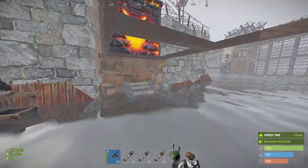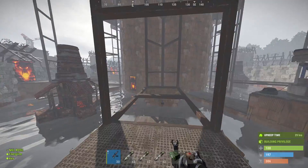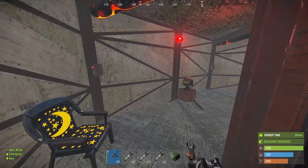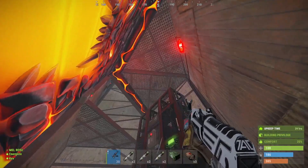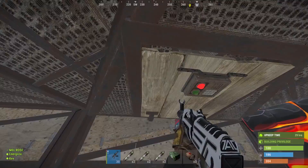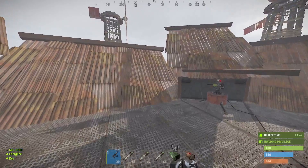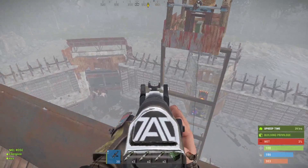I'll take you up onto the shooting floor so you can see how it looks up there. As you can see, there's very little in the way of cover — they've got the stone gates and the external TCs for cover, but there's very little else.